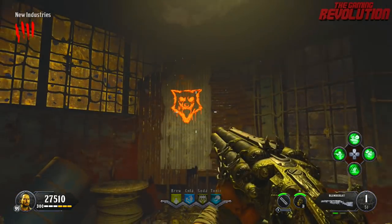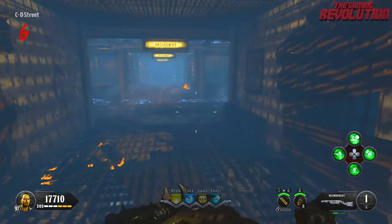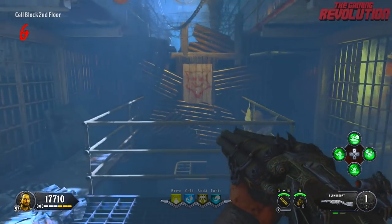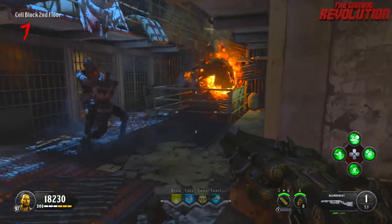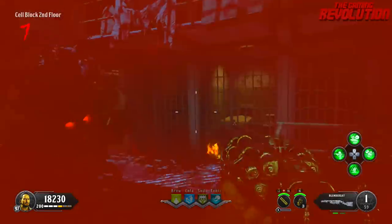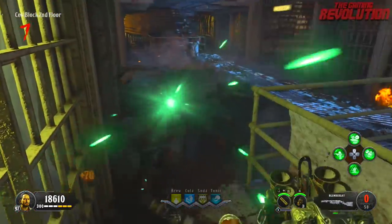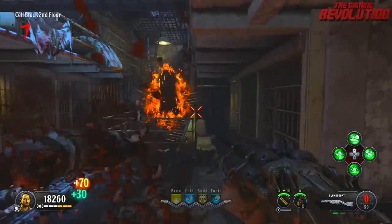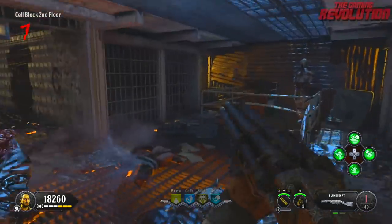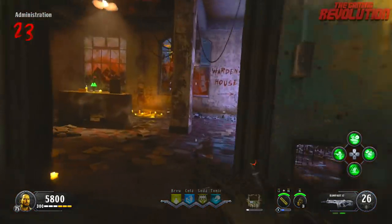Once you have fully fed the first dog and completed that, go over to the second dog, which you can see on screen here. This is actually the exact same location as this dog head was within the original. Make your way over here and repeat the exact same process. You need to feed the dog six zombies, so simply get zombie kills by this one at a time. If you kill multiple zombies, it will only eat one of them, so there's no point wasting it.